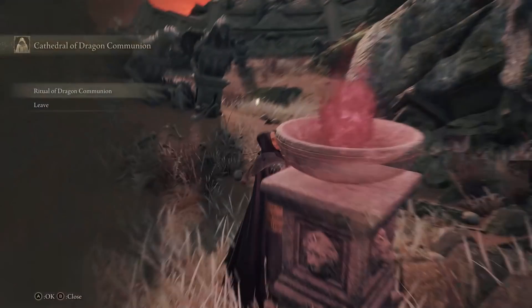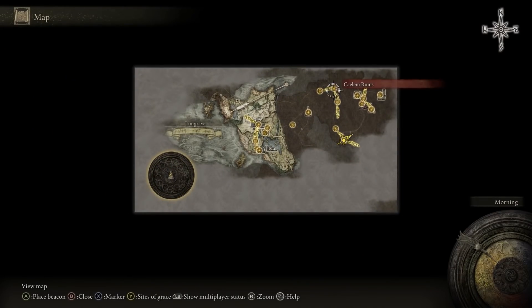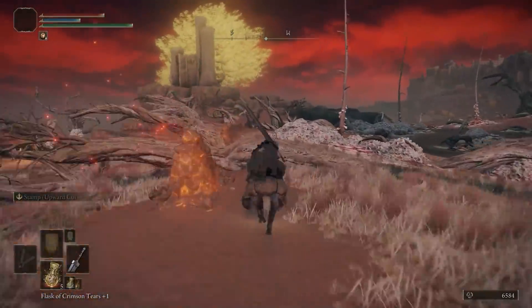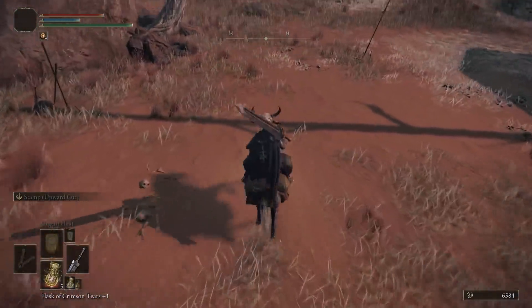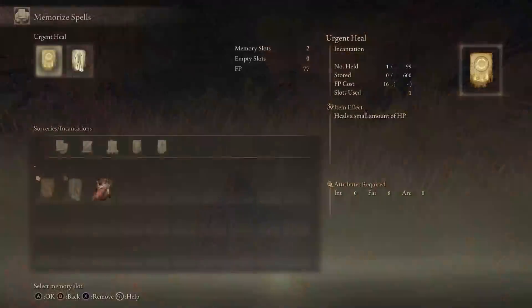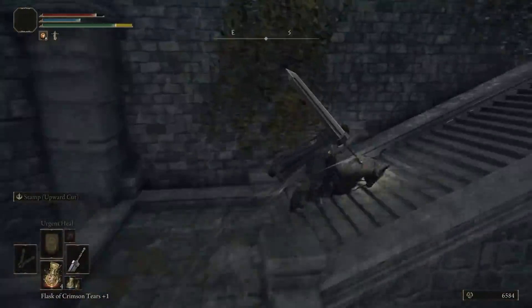The Lion's Claw is inside the lion's body so we have to kill it. If you followed the guide and pumped the required stats, go back north to the Smoldering Wall site of grace and head west. Hug the right side of the wall and you won't fight anything on the way there. Go a little bit north of the fort and grab that grace just in case, then head straight to the fort's front door.